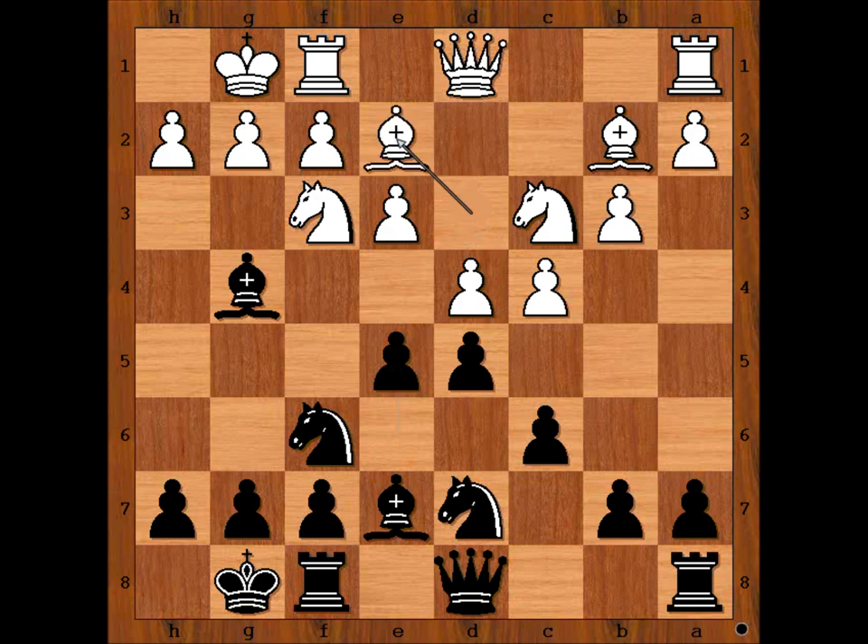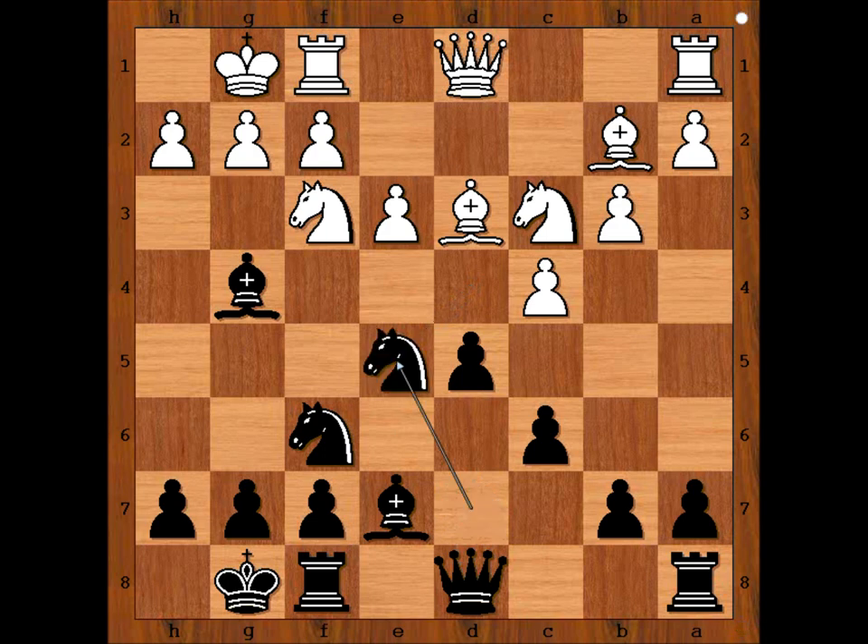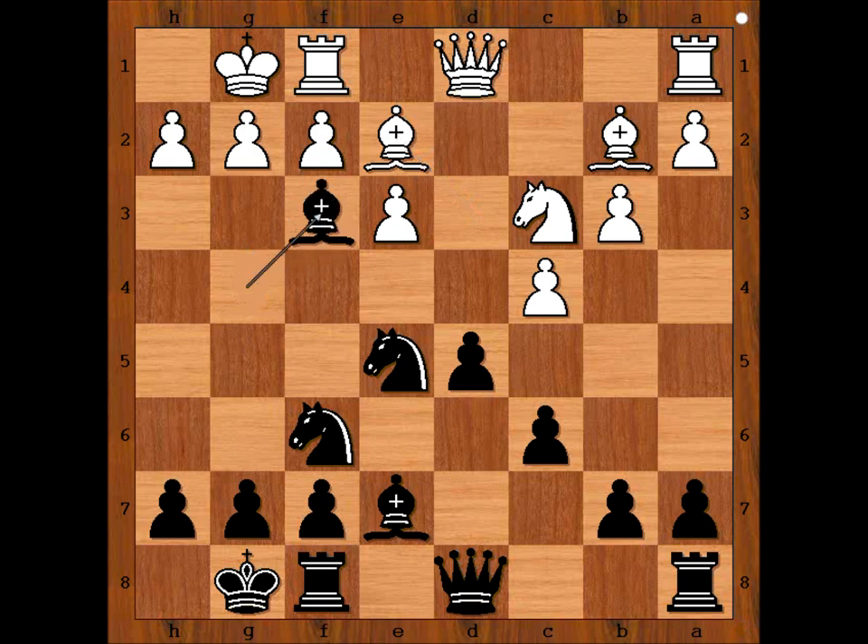Bondarevsky played bishop to e2. What is wrong with d takes on e5? Then knight takes on e5, and after bishop to e2, bishop takes knight. Now there is a problem — if pawn takes on f3, which is the better move, this pawn structure around the white king is not very nice.